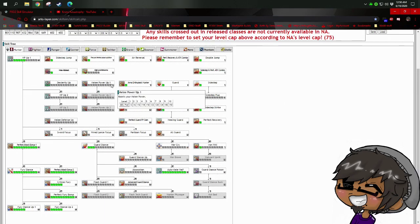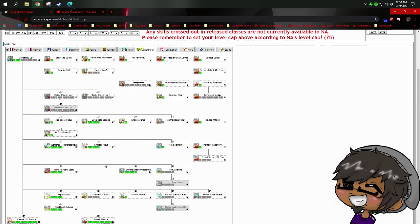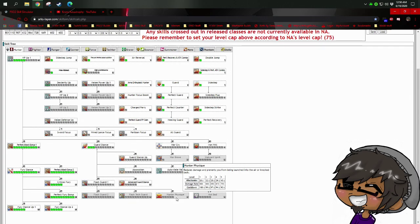Hunter Physique is kind of nice — it gives you roughly 45 seconds of knockback immunity. You can still be stunned, but you won't get knocked back, and you can stack that with Rapid Boost to just churn out damage without being slowed down. However, you still need to put three points into Flash Guard just to get one point in Hunter Physique. Bouncer also suffers from having way too many buttons on the sub-palette already, so I personally avoid going into Hunter Physique just to keep things manageable.